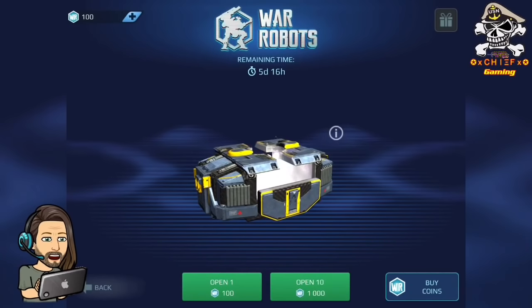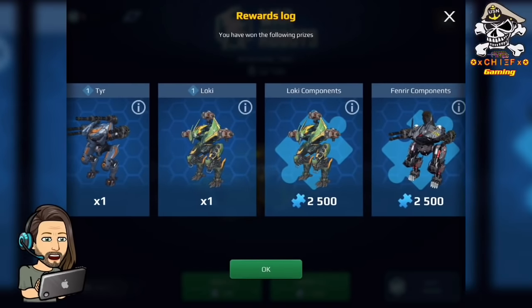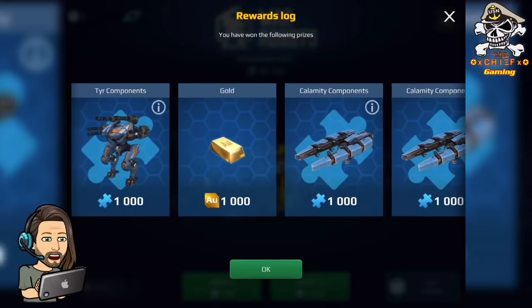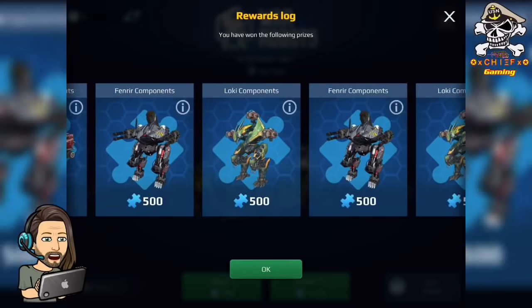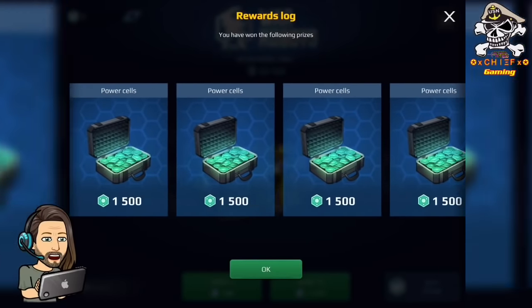Alright, last roll here. Oh, some more Fenrir components — I'm so stoked to get him. No luck on the Imperial Hades, but that's fine. I do have a Hades that I started to level — I put him on hold in the hopes I would get an Imperial, but I think I'll probably end up giving him a few more levels. Taking a look at everything I got this go-round — not too bad. No weapons this time, but I think I got enough to finish another Calamity. I didn't really need any of the weapons anyway, but some of that gold will be helpful for leveling that Tyr and Fenrir.